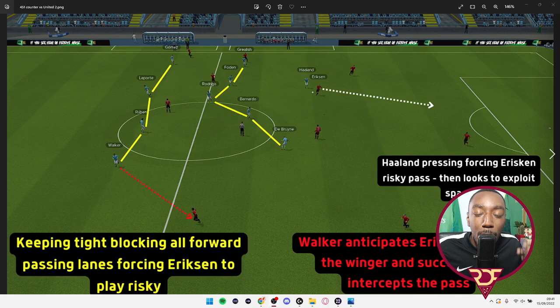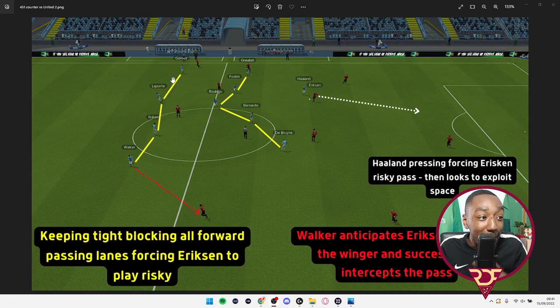Here are some images of what I wanted to achieve. The first shows our shape off the ball against Manchester United — we won that game 4-1. The yellow markers show our back four and midfield five, keeping tight and blocking all forward passing lanes, forcing Christian Erikson to play a risky pass. You can see Erikson on the ball trying to play it wide, but Kyle Walker — the man in red — intercepts it.